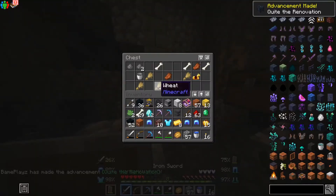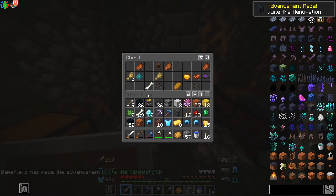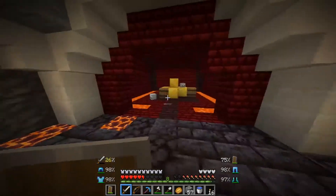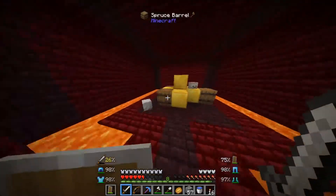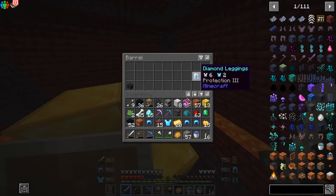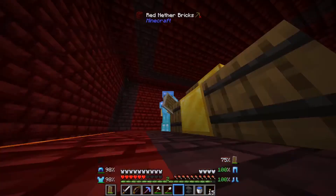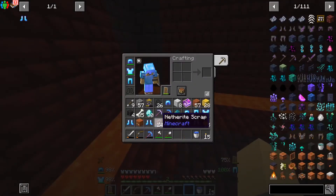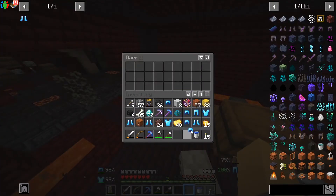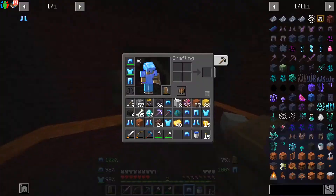I found another chest room. Oh nothing really good... a dragon egg! What? We just found a dragon egg. I literally just ran in and found two more. A wither skull, now two more wither skulls. We are definitely gonna fight the Wither. We got 24 netherite scraps so we can make 6 netherite ingots and 6 netherite tools.